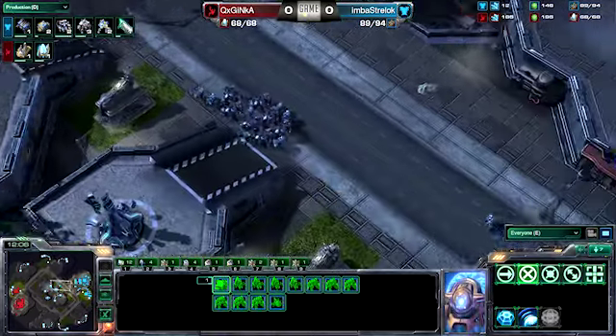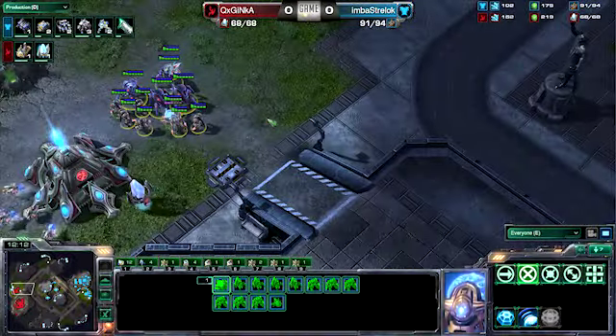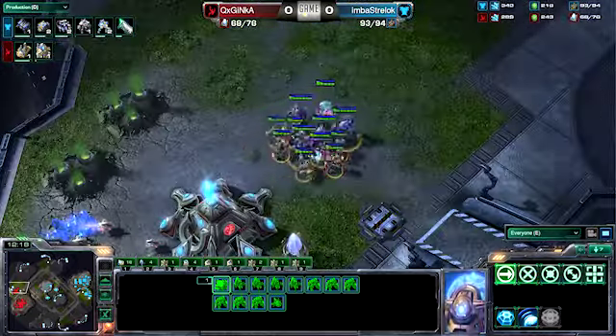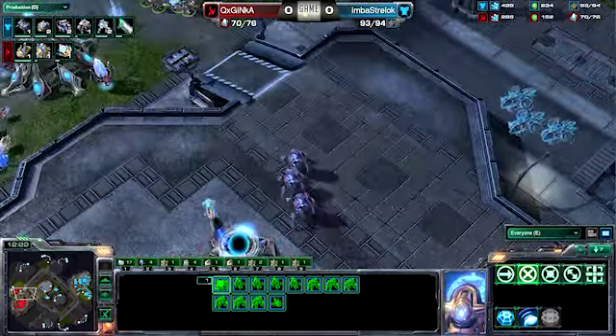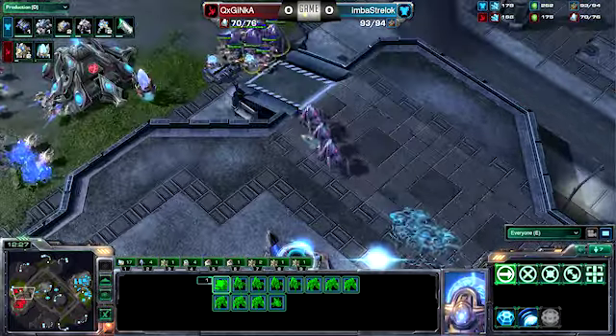Here comes the timing attack. He's going to move forward. He's got three Banshees, two Medivacs, quite a bit of infantry. Inca has been doing a good job macroing back up. I see six Zealots at the natural and it looks like he has seven Stalkers total — three leaving the main — but he only has one Sentry, so this could be very, very difficult to hold off without any crucial Forcefields.